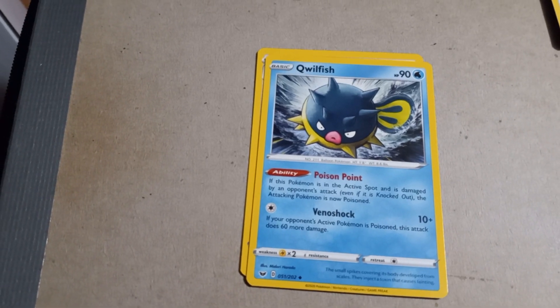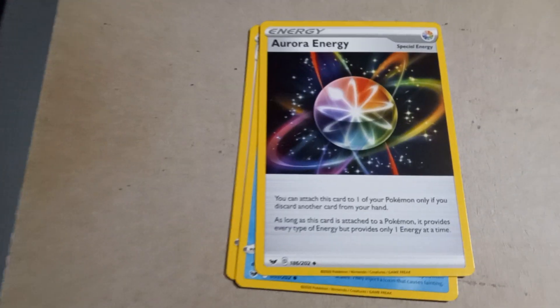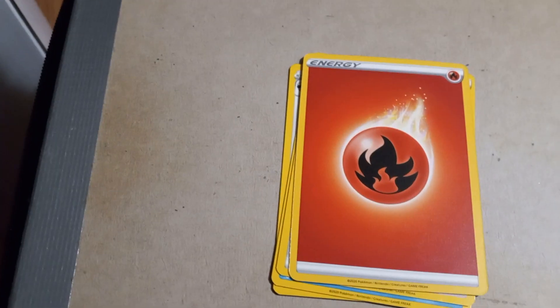Quillfish with 90 HP, Poison Point, and Venoshock. Aurora Energy. Fire Energy!